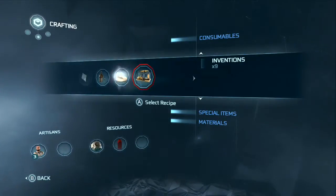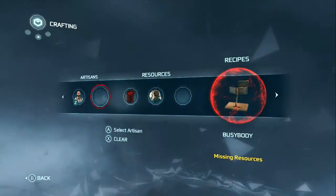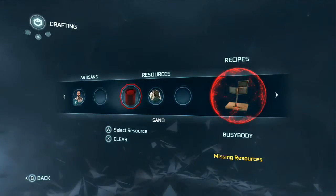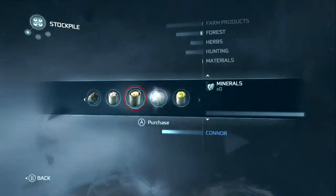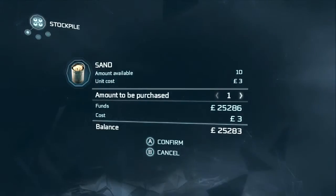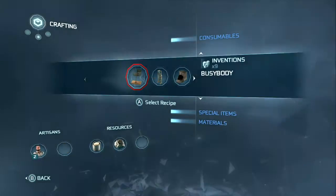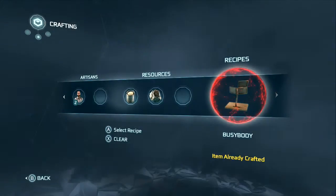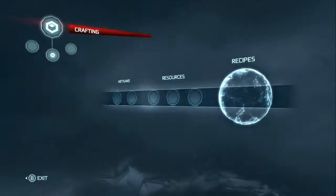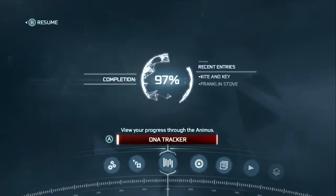They're actually really easy to craft once you get the almanac pages. We're going to try to craft the first one. As you can see, the material on the left — the sand — is red, meaning I don't have it. Go to Stockpile on the left, go down to materials or minerals, and find sand. You can do this for everything — just find it, stockpile it, and buy it. For this one you just need sand and copper ore. Since I've already made all nine, it says 'item already crafted,' but that's how you make them. Once you make one you get the Patent Pending achievement.